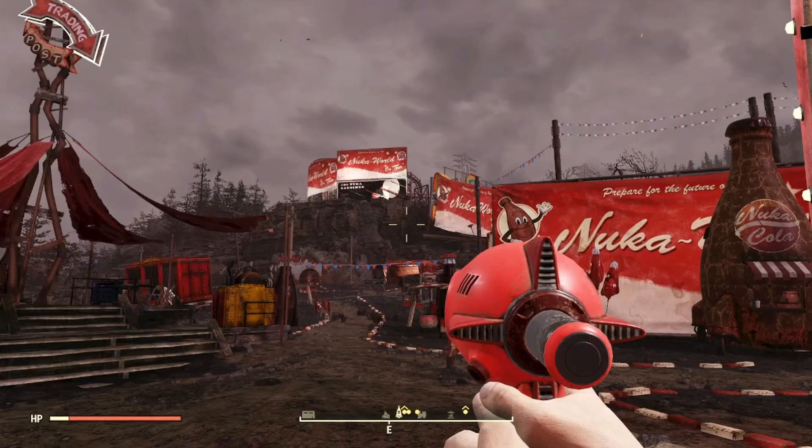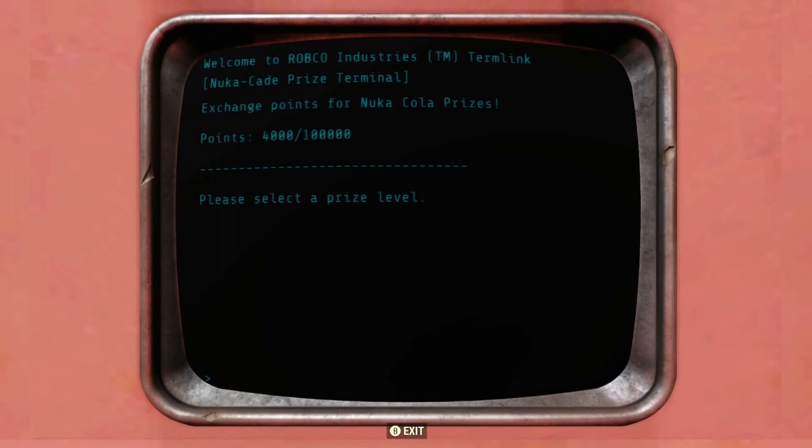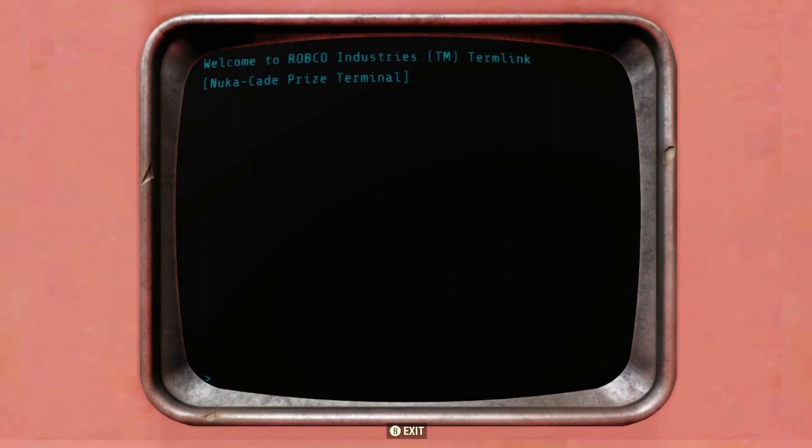If you haven't already learned the plan to weaponize your Thirst Zapper, you can find the plan by heading over to the Nuka Cade down at Nuka World on Tour and unlocking the Weaponized Nuka Kola Schematics, which will cost you 20,000 Nuka Cade points. You can also purchase the ammo you need at the Nuka Cade, but you'll only get a small amount of ammo for quite a considerable amount of Nuka Cade points — roughly 12,000 points.